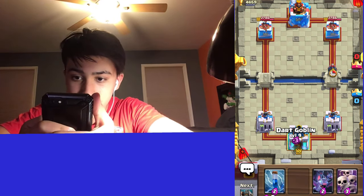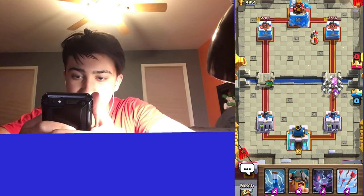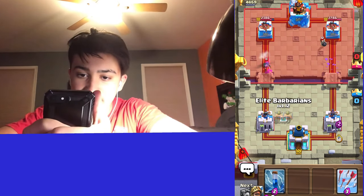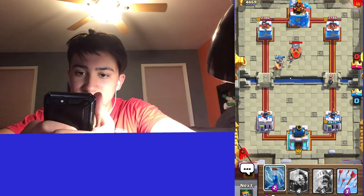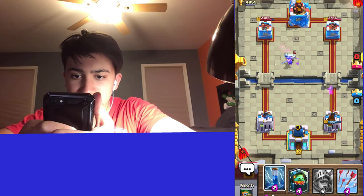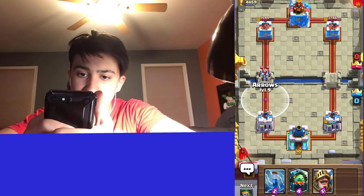Starting off with Dark Goblin in the back. They have Mini Pekka — gonna go Skarmy so that Mini Pekka dies. I cannot even tell you the amount of times I've gone against people and they have ridiculously leveled Bombers. That's gonna be a problem. We're just gonna let that Bomber take the damage on the tower and I think we get one or two E-Barb hits and maybe even out the damage. We actually have a damage lead.